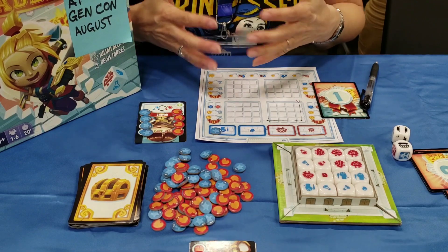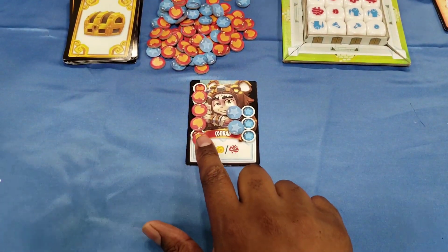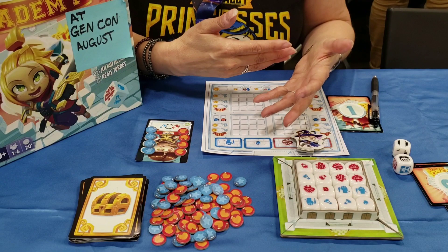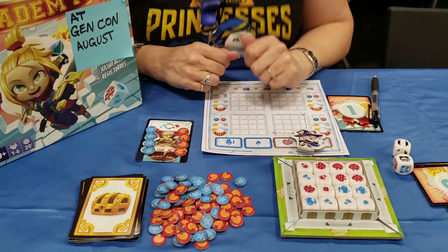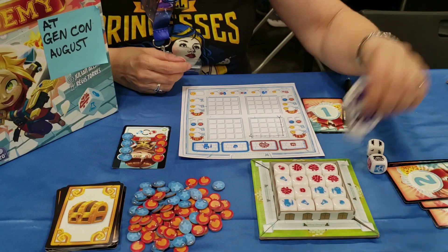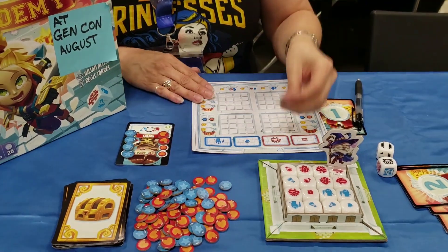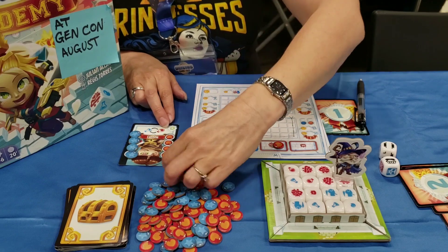Then we would evaluate. The person to my left evaluates whether I made it through the dungeon or not, using this little teacher guy. If I make it through and have nothing left, I'm still alive — but if I had to hit another monster and had none of those tokens left, then that would be it, and I did not pass my exams. So to evaluate: I hit a big scary Colossus — they are two to fight. So I knock two health off my guy; one goes into the pool and one I use to mark that I went after a big scary guy.